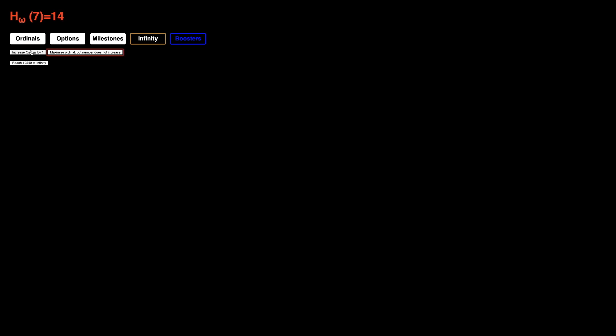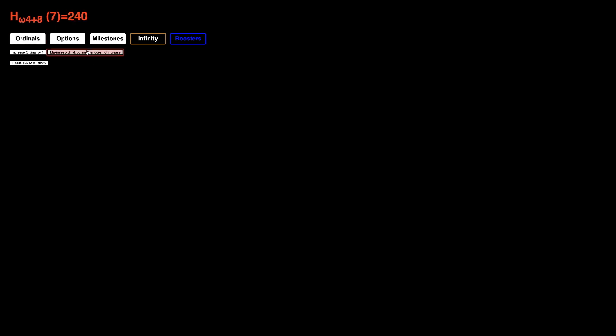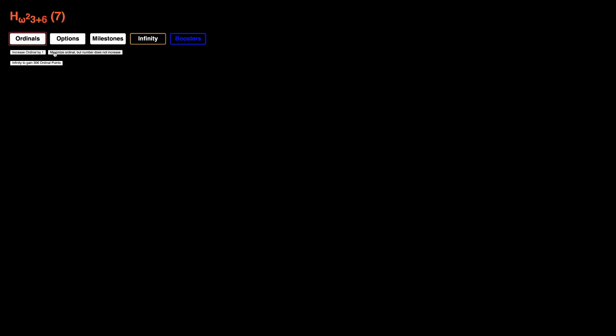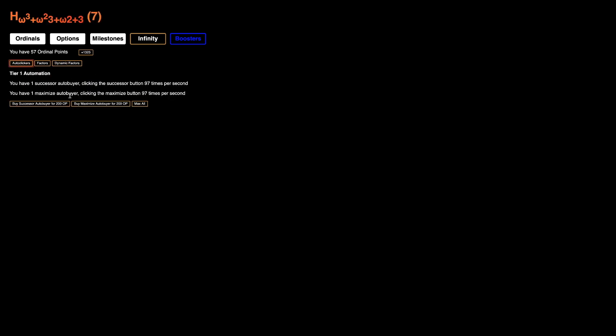The beginning, as always, is slow. I think the max all could help with this beginning. So yeah, 110 Ordinal Points — I always go for that. Once we actually get the first one of these it's much faster. We are already clicking 16 times per second, which is pretty good. We can get 300 Ordinal Points right off the bat. I'm gonna do this — now we're clicking 49 times per second. We're gonna go for 1,000 Ordinal Points here.